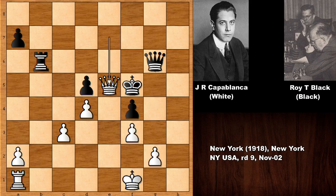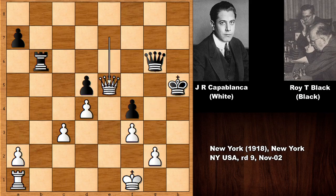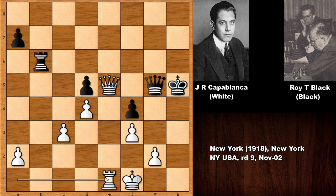So, f3, king to h5, but Capablanca checks the king again, we have queen to g5, rook to e1, and black had enough. Of course, black resigned.